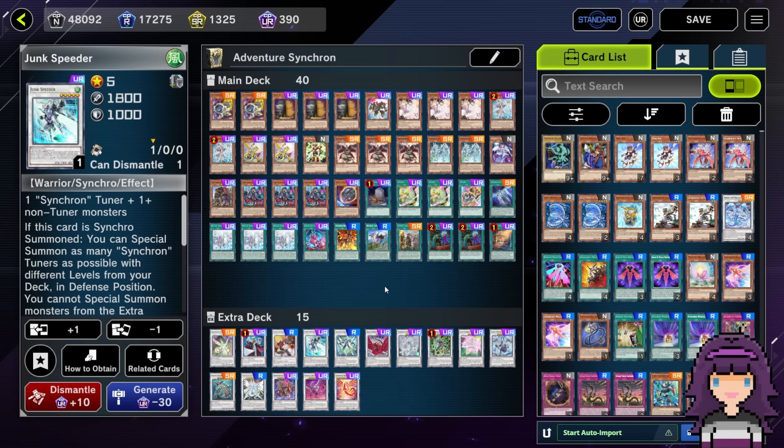I do have to throw kind of a big asterisk over this video in that I am very much still learning this deck, and this is kind of shaping up to be one of the more complex decks I've ever tried to learn here on Master Duel. This is even the bare bones version - 40 cards instead of the typical 60 cards - and really running the basics of the Adventure Synchro package. I'm still having quite a bit of trouble sometimes trying to remember or really figure out how to combo.